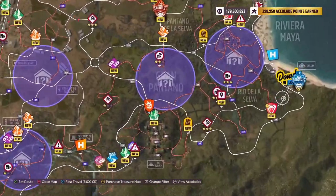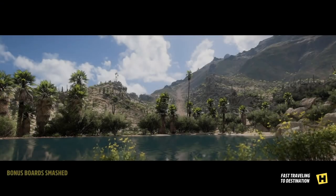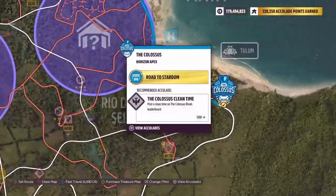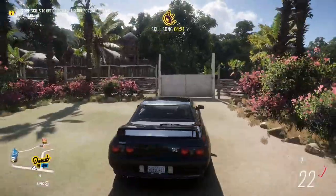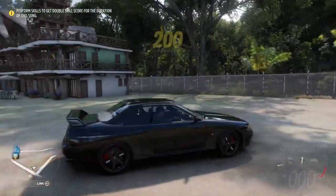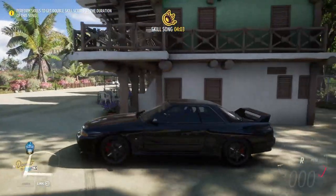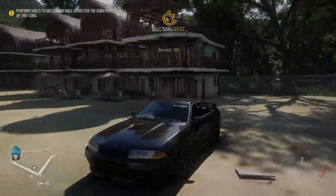Our next location is going to be this house right here — I'm going to fast travel over. It's right next to the Colossus. Tulum is over here on the right side, but not many people know that there's this cool little house to the left side. All you got to do is go through the fence, and look at that — you can line up a bunch of cars over here. We also came here during the muscle car meet with viewers, so I'll show the pictures we got during that.